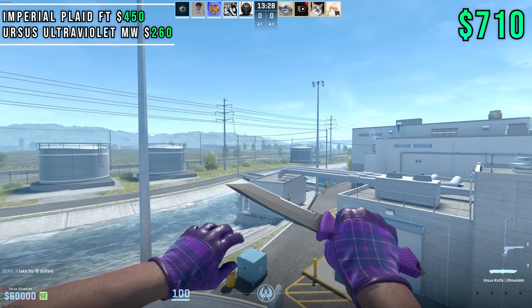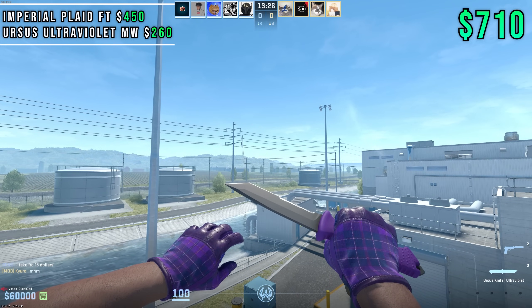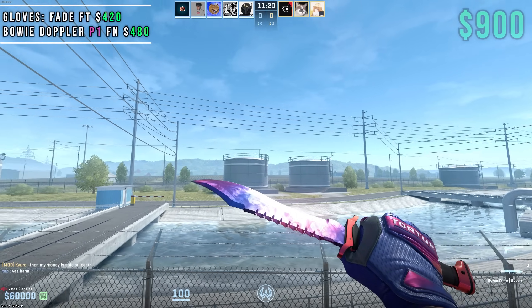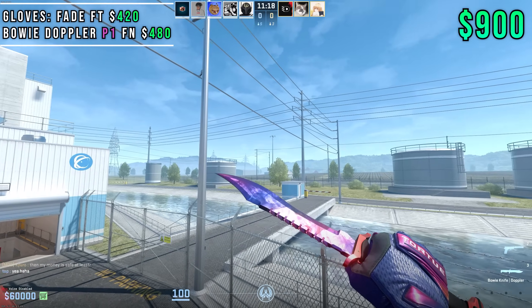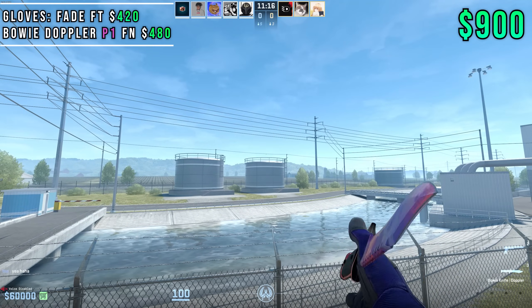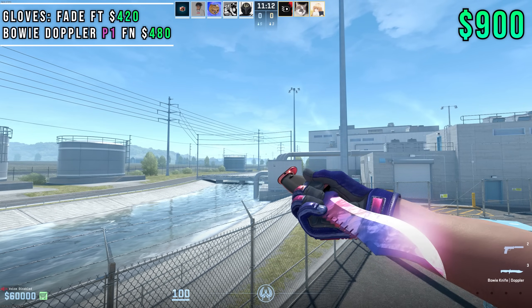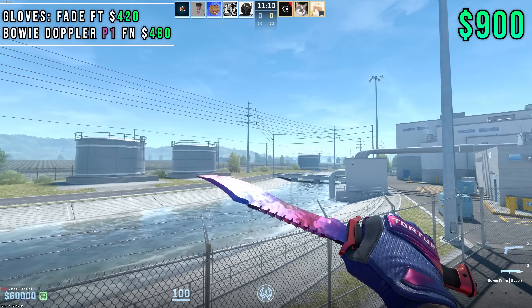This is a very clean combo. If you want purple and you want something that's not over the top but elegant, this is definitely the look for you. Coming in at number five at $900, we're going to go with Fade Gloves in Fuel Tested mixed with the Bowie Doppler in Phase 1.